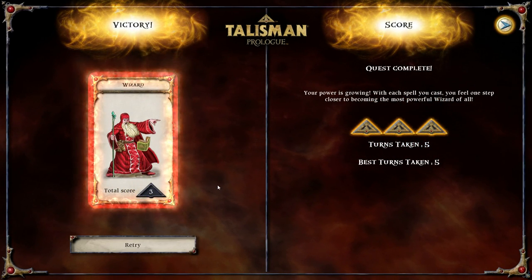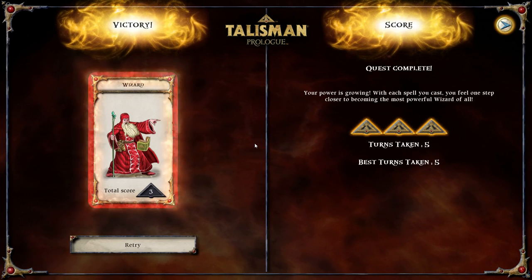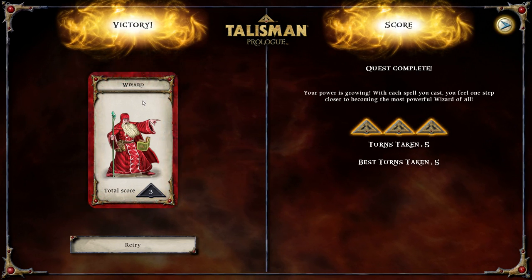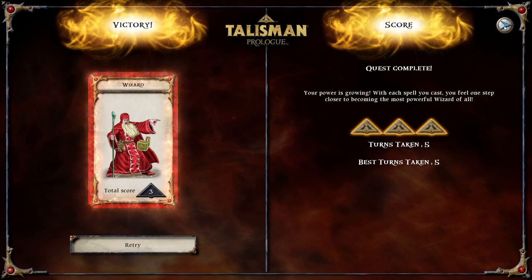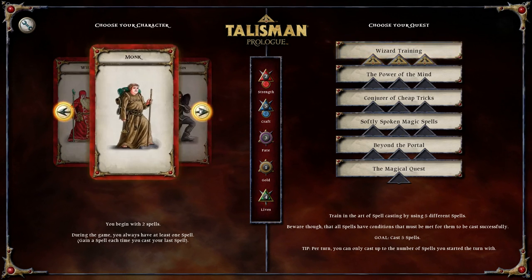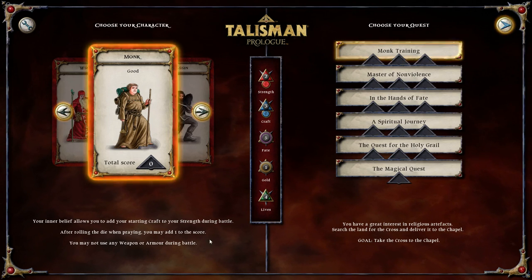We took five turns, our score is three - our best yet. So that was actually quite a short one. The monk adds starting craft to strength during battle, rolling the diamond praying. You may add one to the score, and you don't use any weapons or armor.